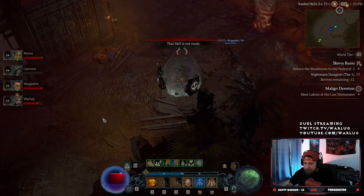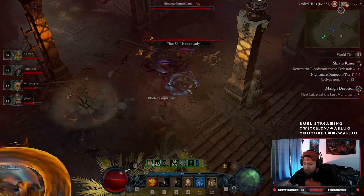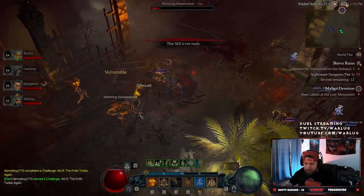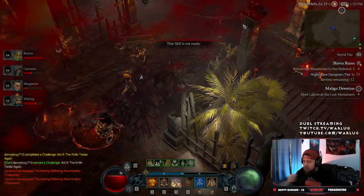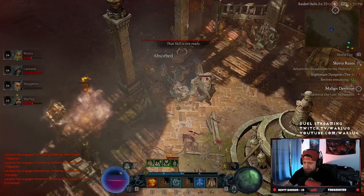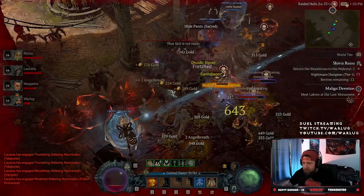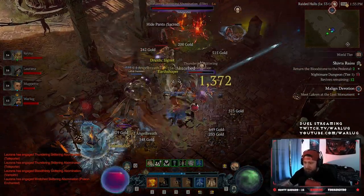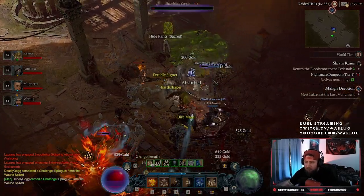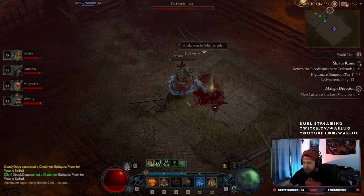Just like most dungeons, you'll see monsters are level 54 because we're in a nightmare dungeon — it also shows the tier we're doing, which is one. Think of these like greater rifts from Diablo 3 — these are your speed farming runs. You just want to go through and complete the objective or kill the elites as efficiently and fast as possible.